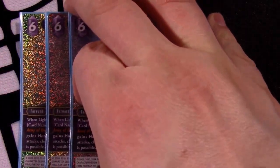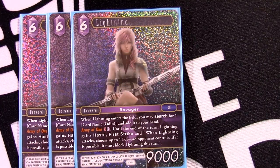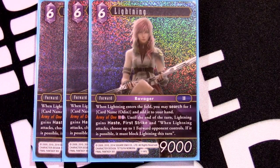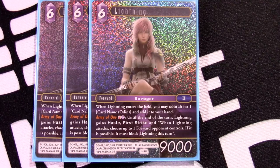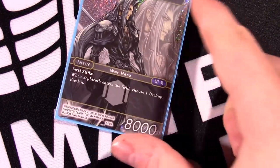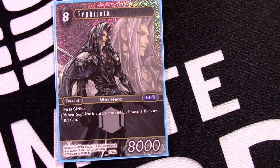Rounding out our forwards, we have Lightning, the summoning one. I love this Lightning, and Square Enix clearly agree because they played three of her. She's a little expensive for this deck but she grabs Odin. The only summons we're playing are Odin because they are literally that good. Her Army of One effect is 9k First Strike Haste — removes something and grabs an Odin to kill another thing. It's a card that just keeps on killing. Three was a little much for my taste but we want the special, so it's kind of a minimum when you have no other Lightnings.